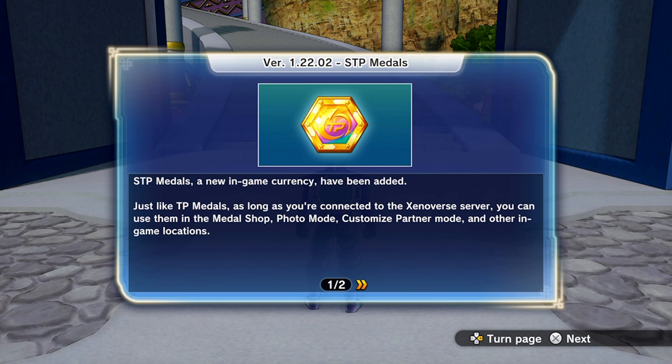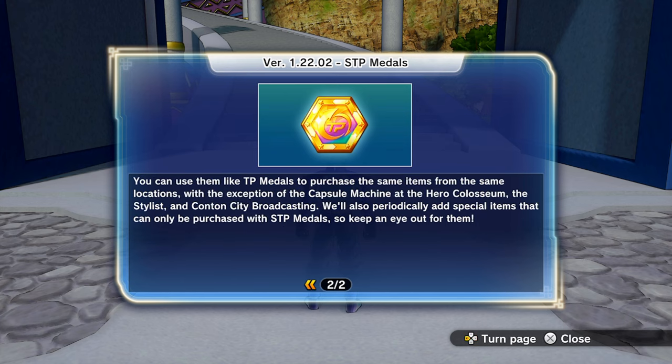We have version 122.02. STP medals — a new in-game currency — have been added, just like TP medals. As long as you are connected to the Xenoverse server, you can use them in the medal shop, photo mode customization, partner mode, and other in-game locations. You can use them like TP medals to purchase the same items from the same locations, with the exception of the capsule machine at the hero coliseum.